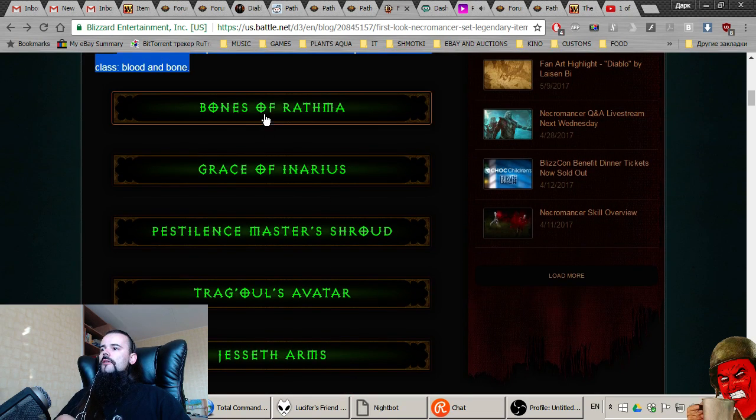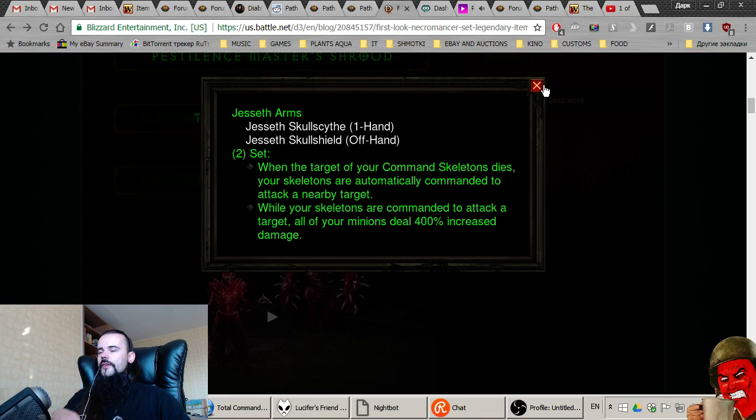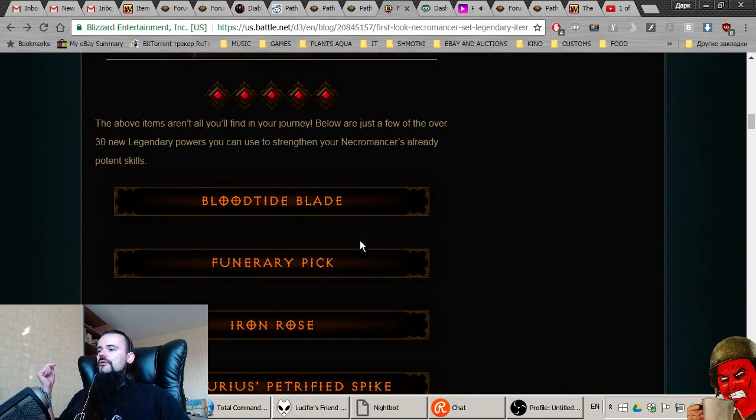From what I've heard, Bones of Rathma combined with Jesseth Arms is the push build, and Trag'Oul's Avatar is the speed farming build. The rest are mostly garbage.